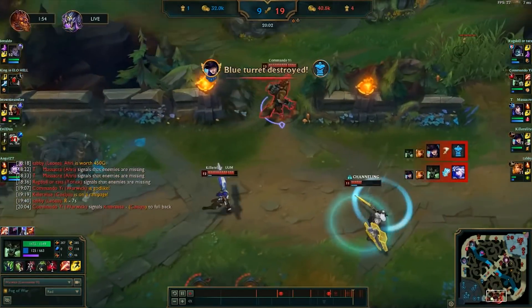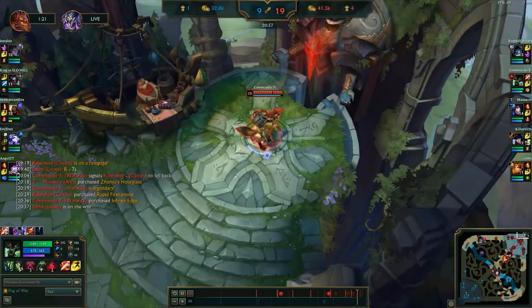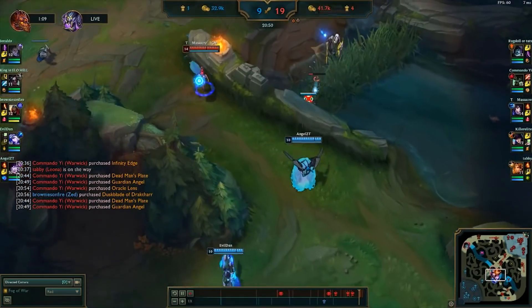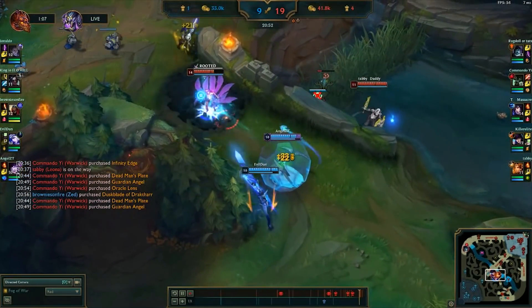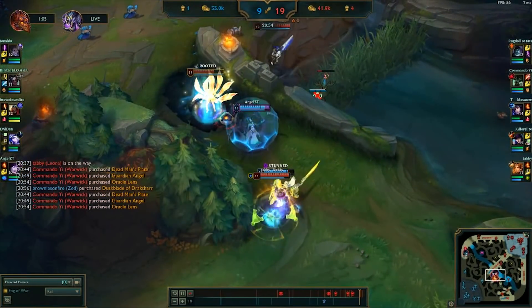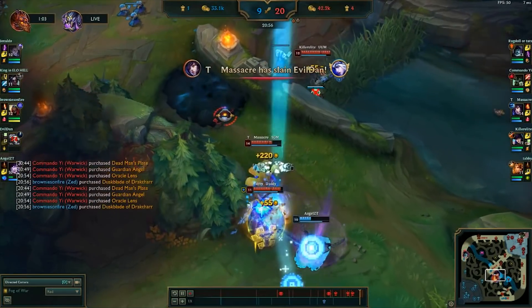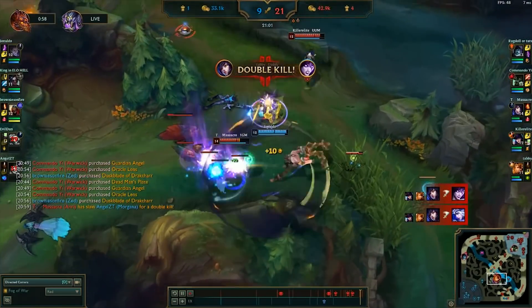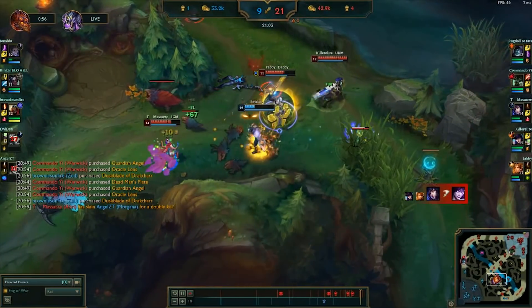We use our numbers advantage to take down the turret, then head back to base. The final play of the game is one that I was not involved in. As I'm coming out of base, a fight breaks out in the mid lane. The enemy Ashe and Morgana get the perfect engage on our Ahri, but our team is so far ahead that Ahri survives anyway and wipes out several members of the enemy team. At which point, the enemy team feels demoralized and they surrender.